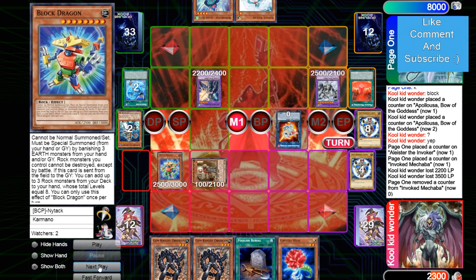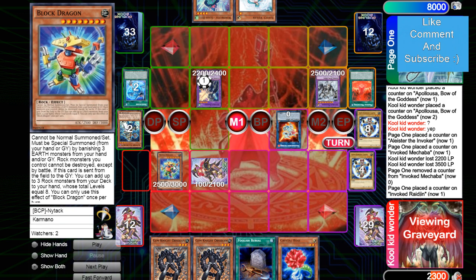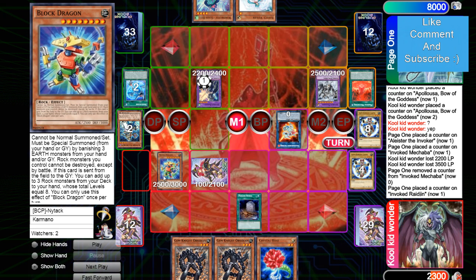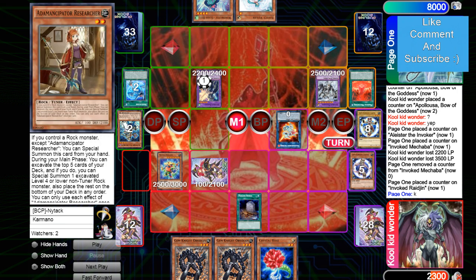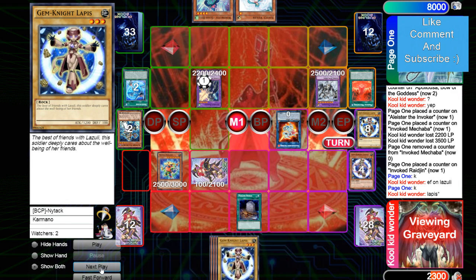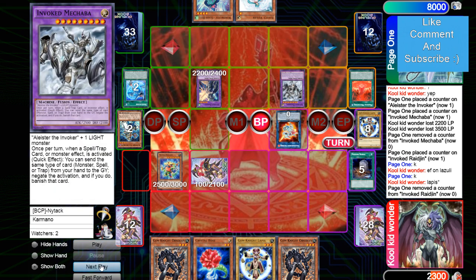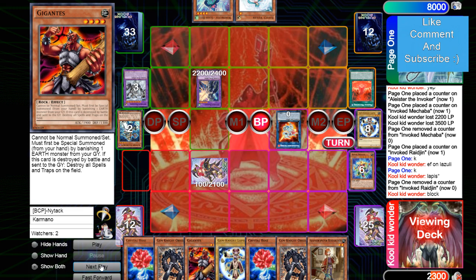The turn before he didn't have anything to stop him because Called By hit Crow, and their ending board was Appalooza and Lapis. Draws Crystal Rose — banishes three from grave to summon Block Dragon, special out Researcher. Invoked is going to set that. Setting Block Dragon is probably the right play because this is going to crash into Macabre and then get three searches — that's huge. Foolish to send Lazuli. You could Macabre negate and banish Researcher, invoke and set that, and have Valer for the two unknowns. Lazuli adds Lapis back.